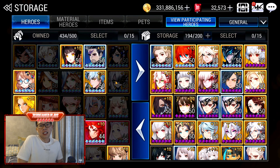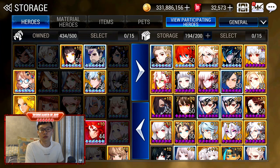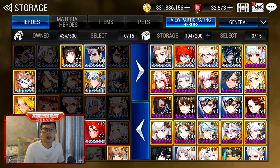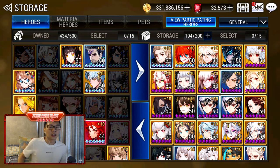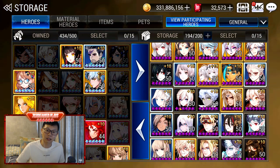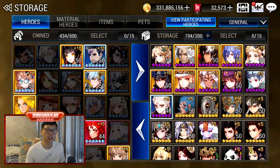Moving on to Contents — let's go to the Storage. Don't be scared of the Storage. This is a 4-year account. I threw all my non-used heroes here. I have another Yeonhee here as a duplicate, and I have 2 Takas because Taka was amazing before the reboot. All these heroes are no longer used at all, so they are all parked here. I kind of have every copy of every hero at level 50.